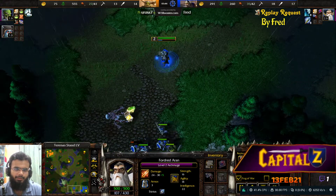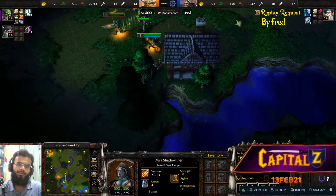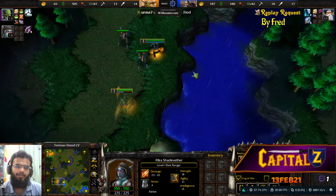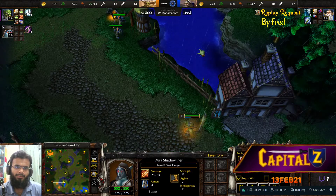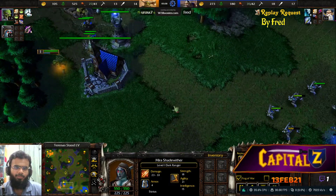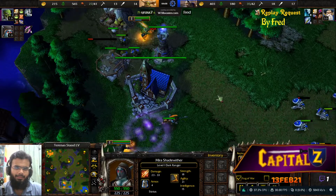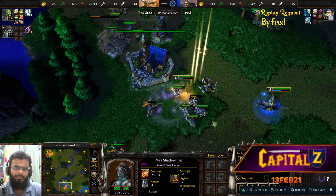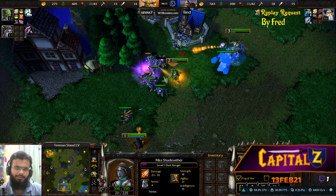USA orc went for troll headhunters instead of building his barracks, and was just lurking around the map solo with the Blademaster without having any backup. He's going to pick up a Dark Ranger as the second hero - a rather interesting choice. The Dark Ranger can cast Black Arrow and then the Blademaster can pick off the target while it's under the effect of Black Arrow.